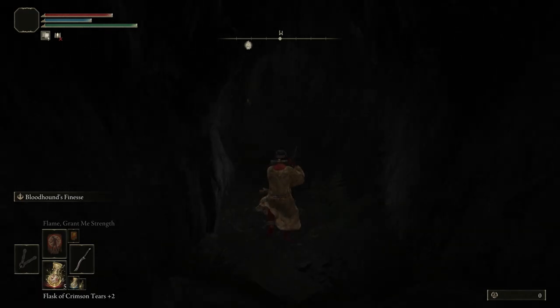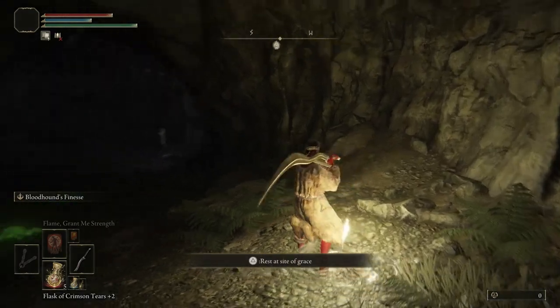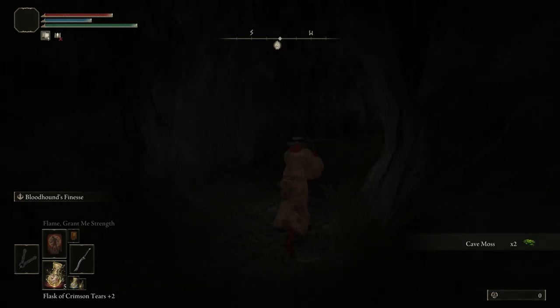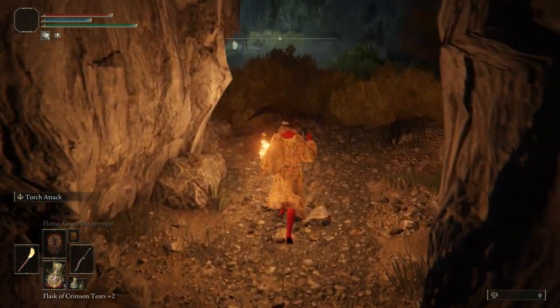As with any kind of cave, we're going to find a lot of crafting materials inside it. Here's our Grace if you want to sit and rest at it. In here we've got some cave moths, and it's worth mentioning it's kind of dark, so you can equip your torch to see better in the dark.